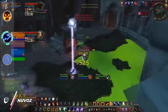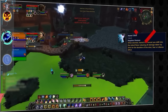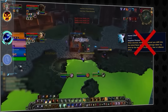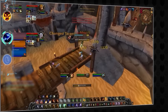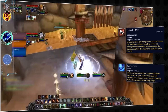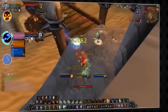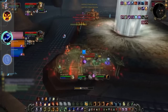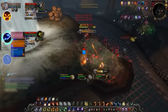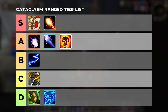Unfortunately, Elemental Shaman is one spec that takes a considerable nose dive from Wrath to Cata. The loss of Astral Shift makes Elemental go from being an unstoppable force to a victim spec lacking any major defensive. Elemental burst is still quite strong in Cataclysm thanks to the addition of Unleash Weapon and Fulmination, which opens up a pretty big sequence of burst when allowed to freely cast. The main problem is that Elemental will get trained into the ground most games, especially in Season 9 where melee DPS will reign supreme. So as a spec with limited options, Elemental will be going into the B tier.